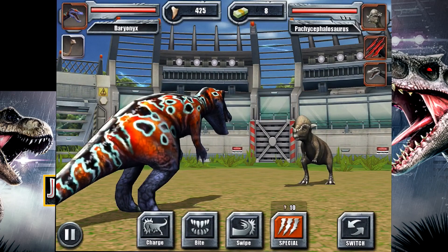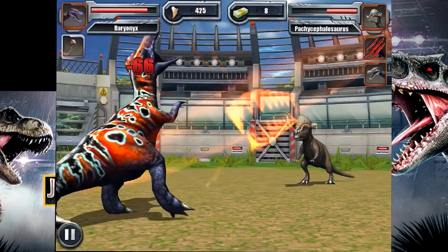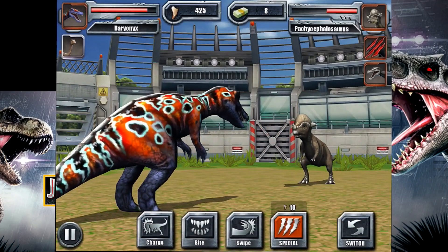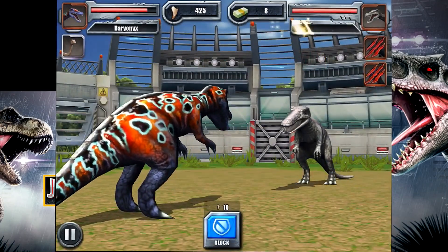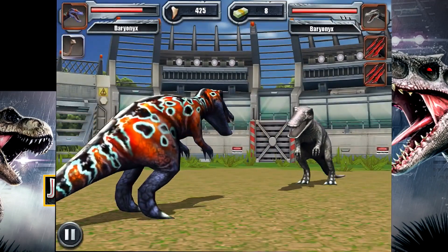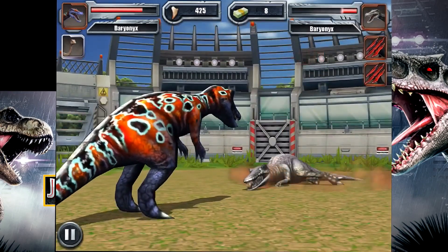I'm going to pick the bite move — not enough damage. Let me take the hit. Come on Baryonyx, you can do it! I'm going to choose the charge attack. Is the charge move probably the more powerful move as well? I usually thought the bite move would be strong against predators with sharp teeth — I'm not even sure about that.